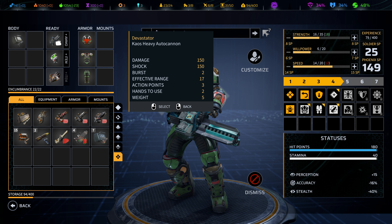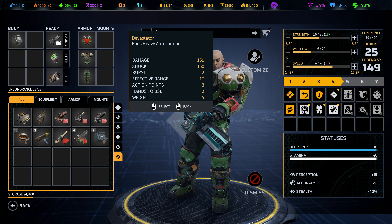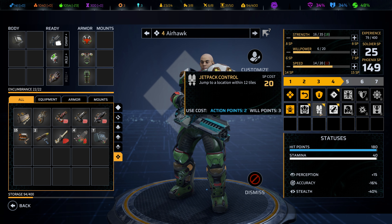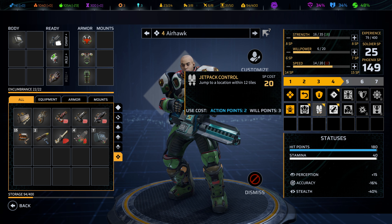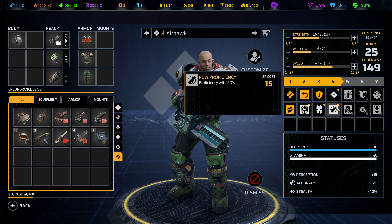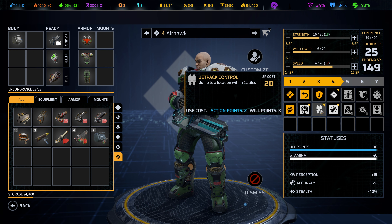I think I will, since eventually we're going to pick up PDWs for you — jet jumping and being able to shoot with a PDW up close is not a bad play. I don't always have to pick up jet pack control, but when they have the proper secondary weapon that makes it make sense, I think maybe we go do that this time.